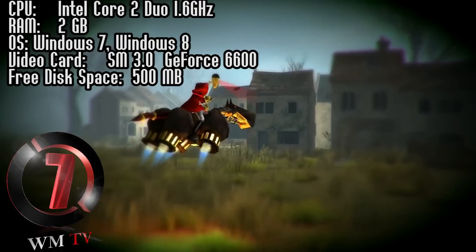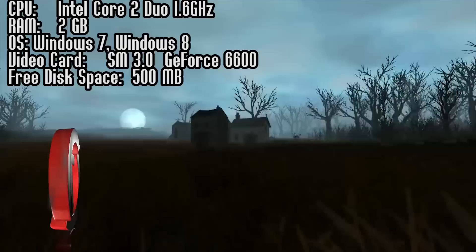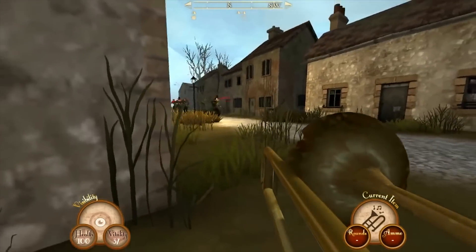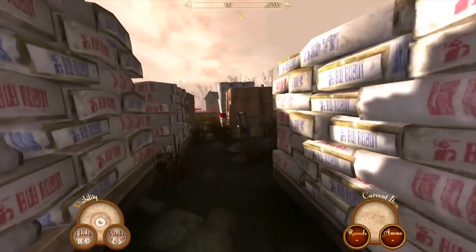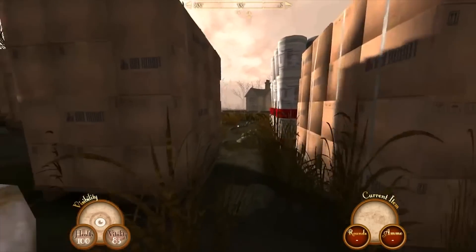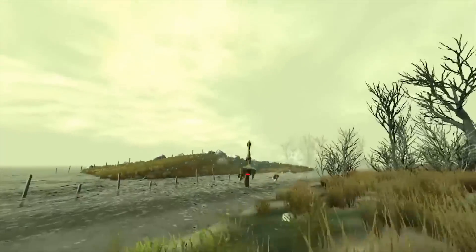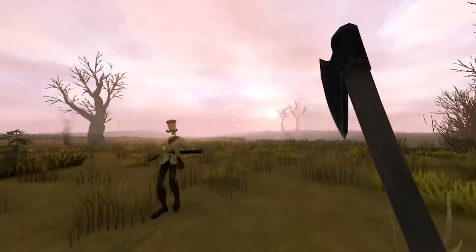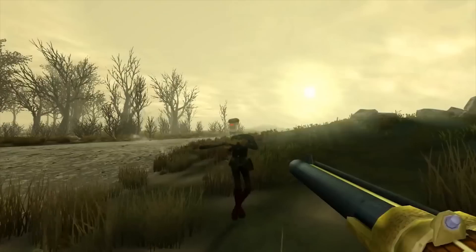Sir, You Are Being Hunted is a procedurally generated British horror in which tweed-wearing robots hunt you for sport. Roam the landscape, scavenge for food, hide breathlessly in the undergrowth, flee in terror, and even fight back with stolen weapons. Sir is a stealth and survival game unlike any other. It was number 7: Sir, You Are Being Hunted.